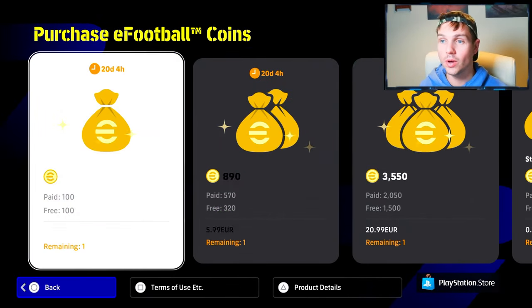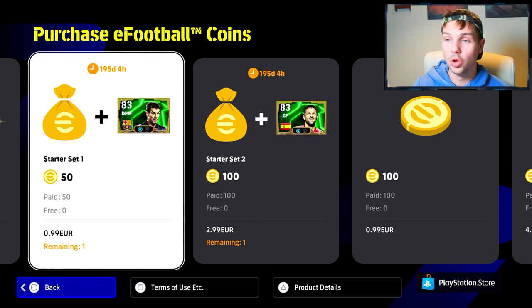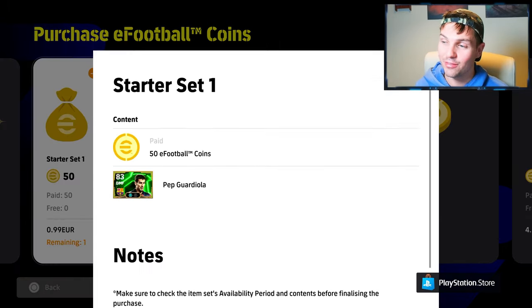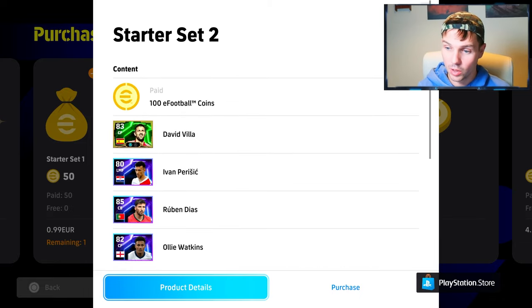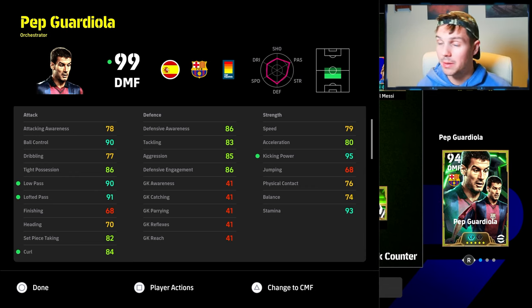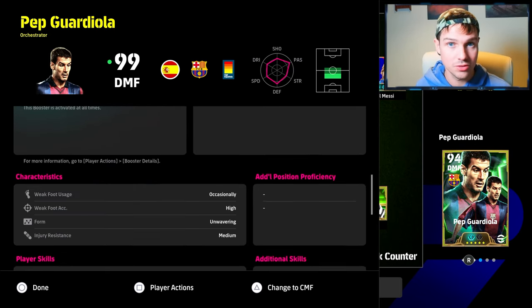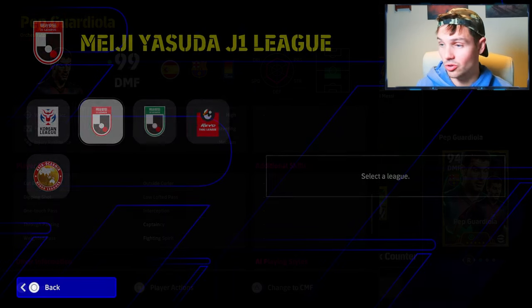They also have this double pack, which is a new thing — they've never sold players directly within the shop before. It only costs one euro and you are getting Pep Guardiola, or three euro and it gives you David Villa as a double booster and Pep as a double booster. I don't know if this is a good road to go down, but it is a brand new feature. If you're looking for a guaranteed booster with no RNG and no randomness whatsoever, and you want the double booster to have in midfield, Pep is your man for a euro.